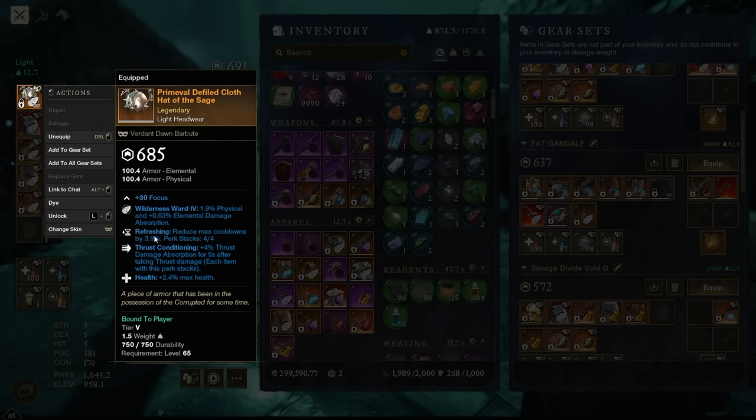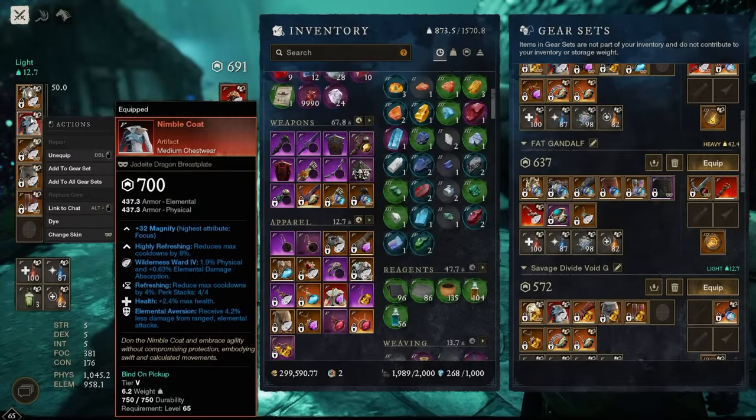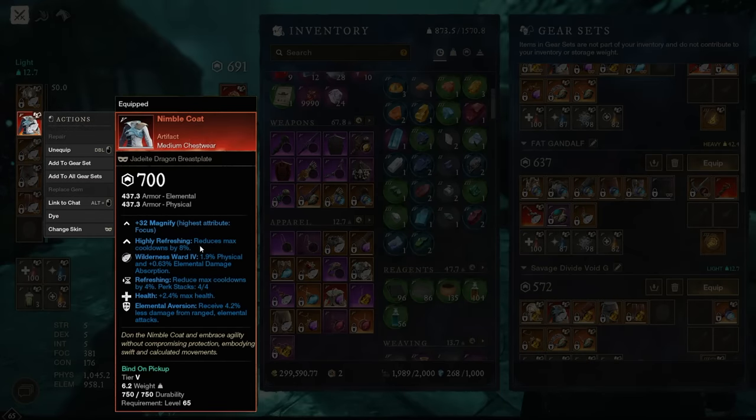The next most important perk that you always want to have is Refreshing. If you have Refreshing on four different pieces of gear — and it can be your jewelry as well — this will give you up to 16% cooldown reduction, because we have 4, 8, 12, 16. So the Refreshing perk is also a pretty solid one. But you want to stop at four stacks.